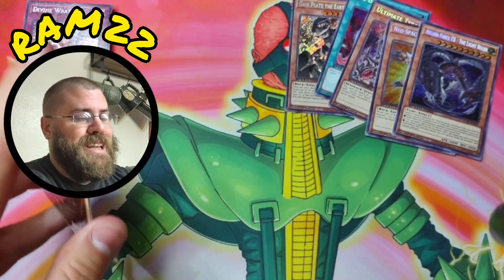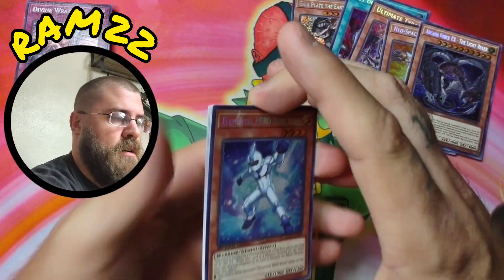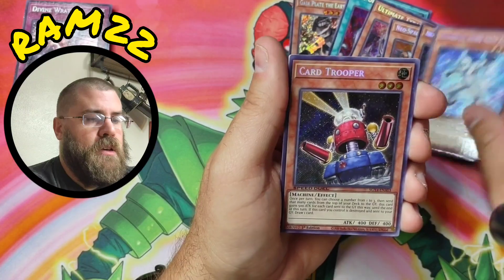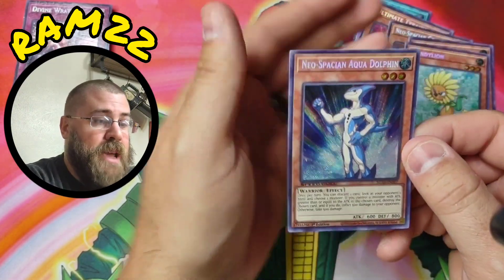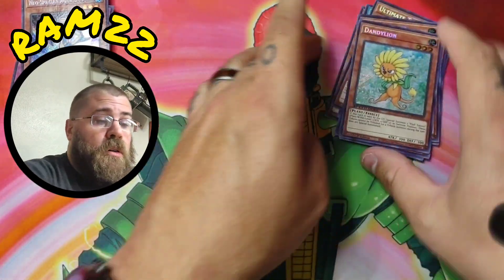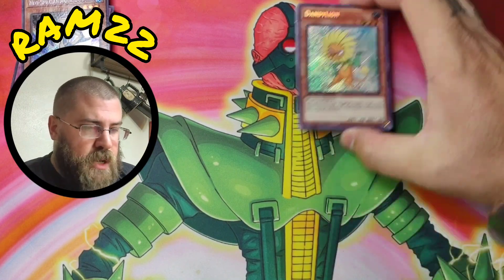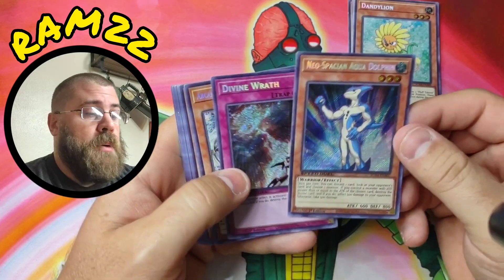Last pack — we got another duplicate, a Dandelion duplicate, and then Aqua Dolphin. So 16 out of 24. We were bound to get duplicates but that's pretty awesome that we pulled 16 out of 24 secret rares.